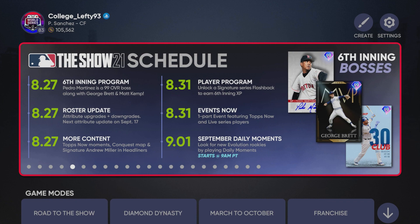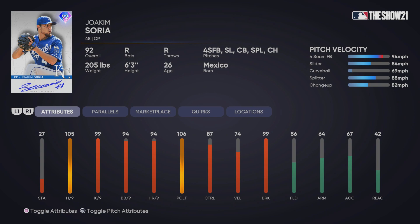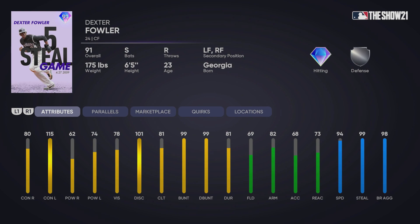We have some evolution cards, a signature series flashback, and player programs — it's cool that we should start to see some better all-around players for those. We do have a 92 overall Joaquin Soria; this is one of the henchmen cards. I believe you get this pack somewhere between 100,000 and 150,000 XP, and that Joaquin Soria is a very good relief pitcher on a budget.